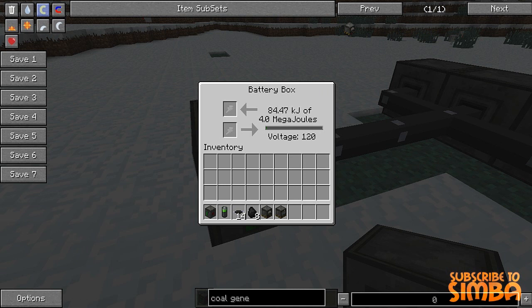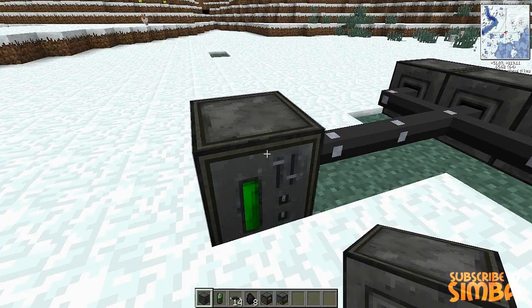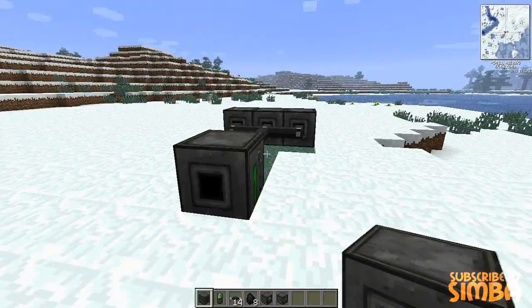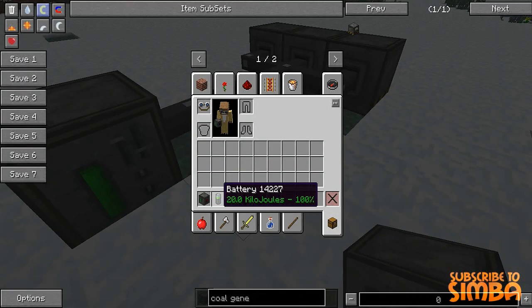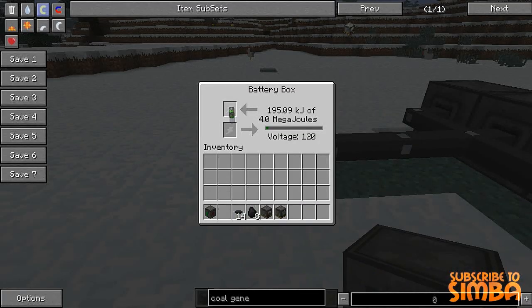Now for example, if you want to power a battery box and you don't want to use coal generators, and you have a charged battery, you just put the battery in there. The lower slot is for it to give kilojoules to the battery box, and the top one is to charge it. As you can see here it's charging up.